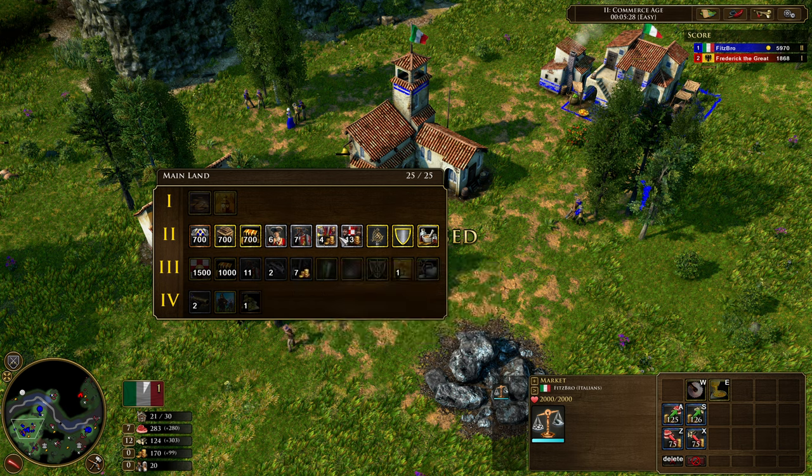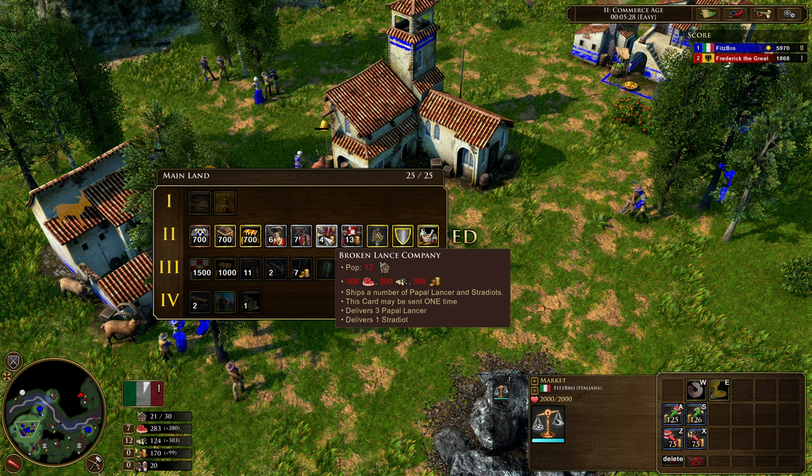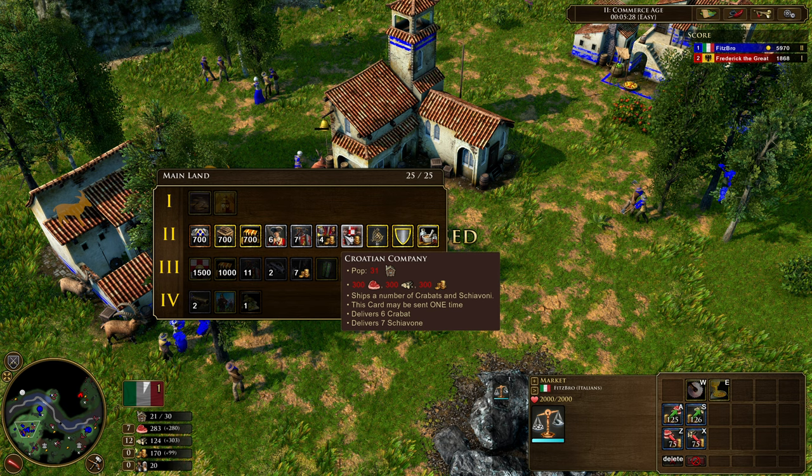Be aware of these two powerful second-age shipments: Broken Lands Company and Croatian Company. Broken Lands Company sends three Papal Lancers — this is essentially an age-three shipment and I would not be surprised if it gets nerfed before release. Croatian Company gives you Crab-ats and Skiavoni. I want to draw attention to the Skiavoni in particular — they are counter-infantry light infantry with a great range, a two-times multiplier versus infantry like crossbows and skirmishers, and also a multiplier versus heavy infantry, so you can just keep kiting back with them. Very powerful.